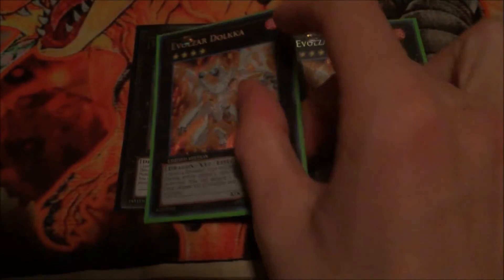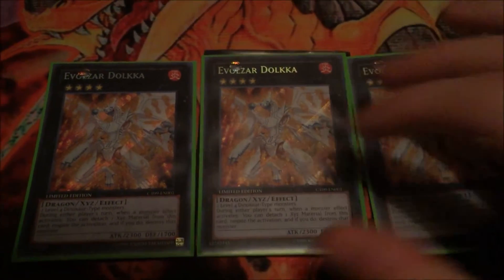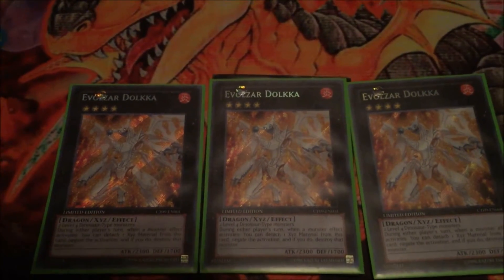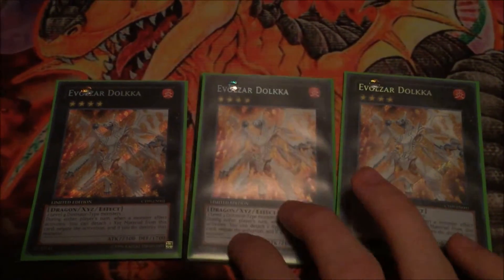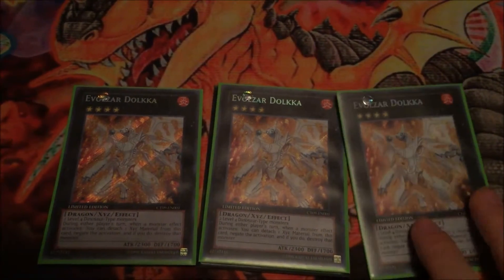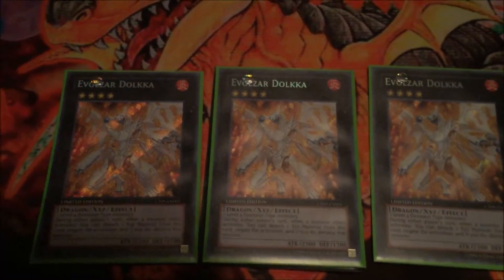Next, three Evil Zar Dolkka. Basically one of the best cards in the deck honestly, for any dinosaur deck. If you're making a dinosaur deck, you have to have this in there. He's basically a Solemn Warning and Solemn Strike combined, and it's not once per turn, which is awesome. So you could just use his effect twice. When a monster effect activates, you just detach one and negate, destroy.